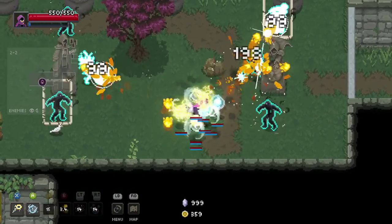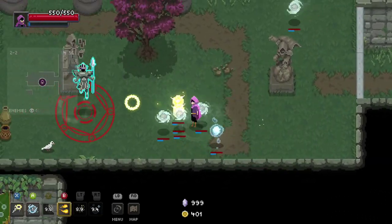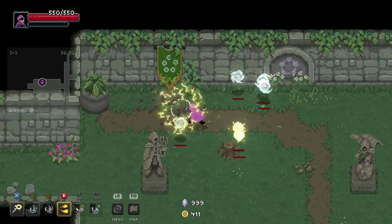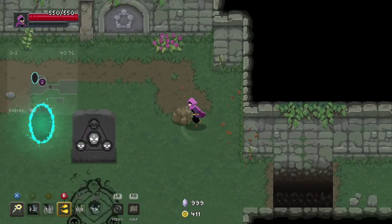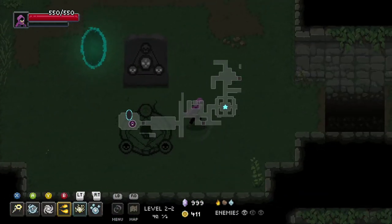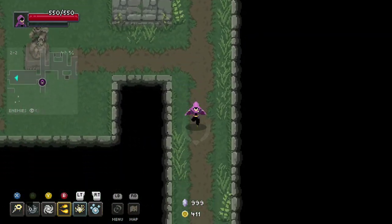We can also come up with builds for just about anything — like if you want water or air, or like 'I need a good build for that.' Some of the water builds I want to build for fire. Anything centered around a specific spell, we can probably make something work.